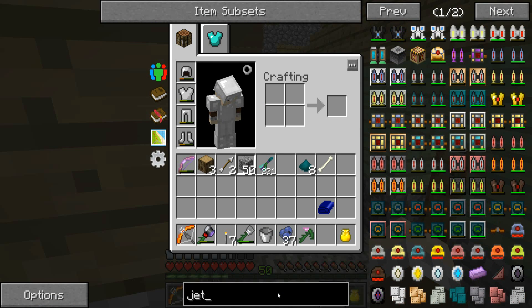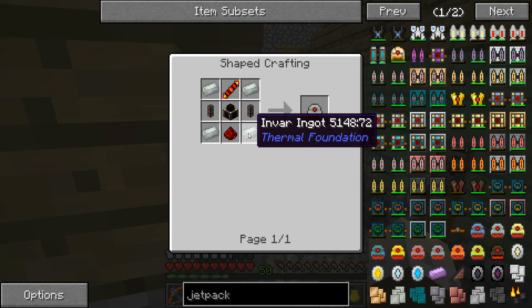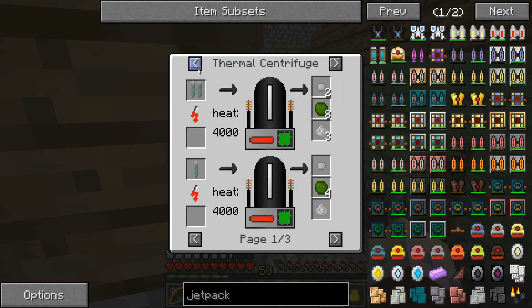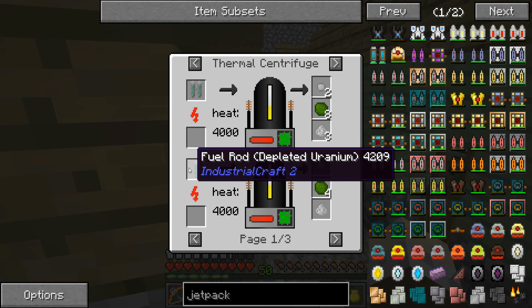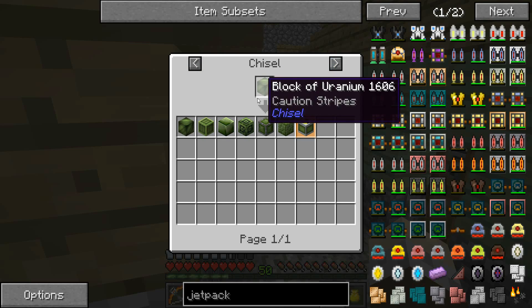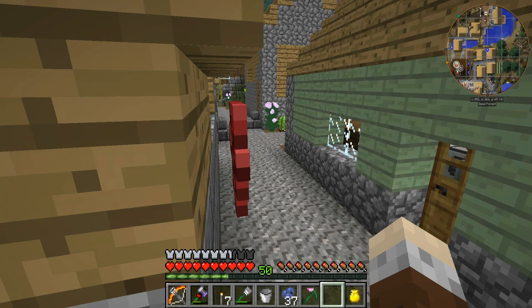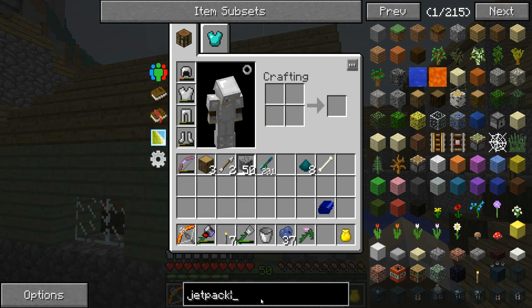We do need to get hold of uranium-238, which means we need to be doing a thermal centrifuge. And what we'd really like to get hold of is single fuel rods — because that's just that and there's nothing else really that we can use. So that means we need to start looking at reactors.